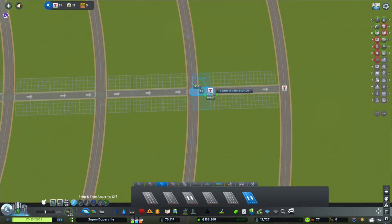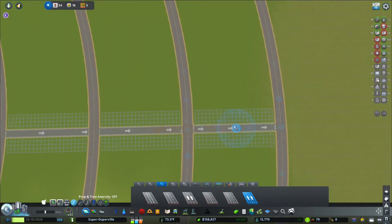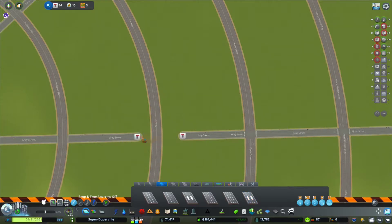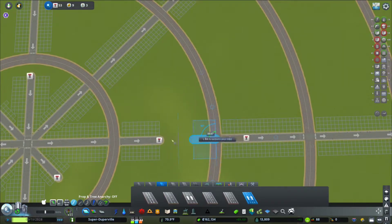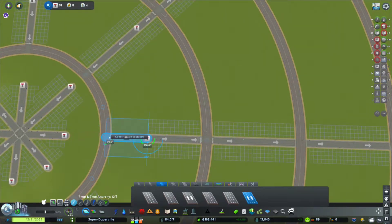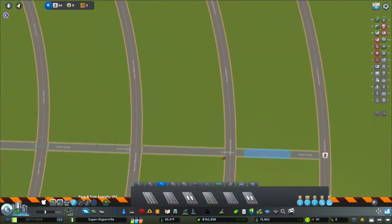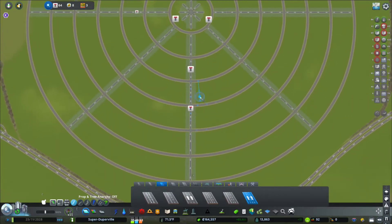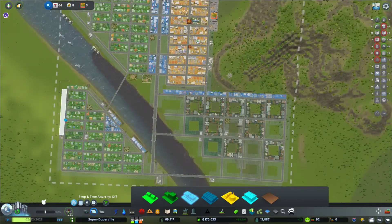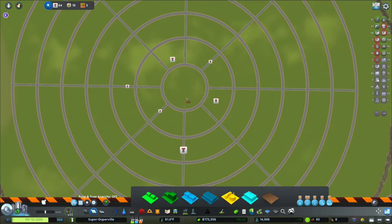This is one of the problems I ran into with the old city — when those rings were only 10 units apart and I was trying to make these roads, they kept snapping to the side because of those little hidden nodes on the rings. There are a lot of them. With all those in place, I'll just throw in some residential, commercial, and industrial down here to keep the city building. We will hit Big City in this episode — that's not the goal at all, but it'll happen.